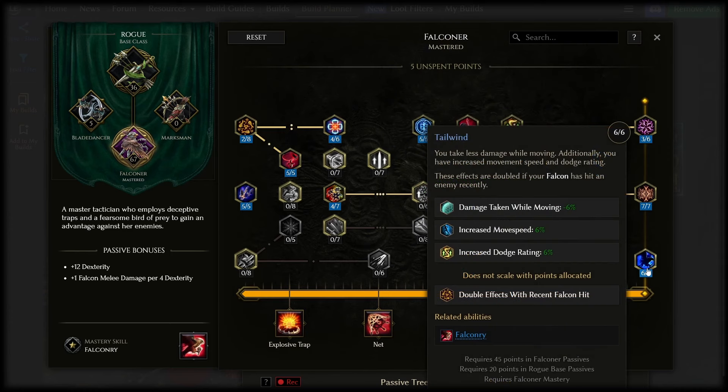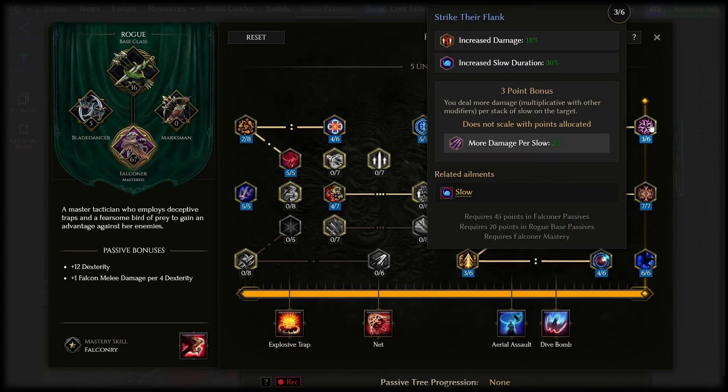Tailwind is an amazing capstone node so max it out, and also get the bonus damage per slow here from Strike Their Flank. Make sure to have a source of slow — if you don't have the Viper Tail belt, put one point into the acid flask slow on the tree to enable it easily.